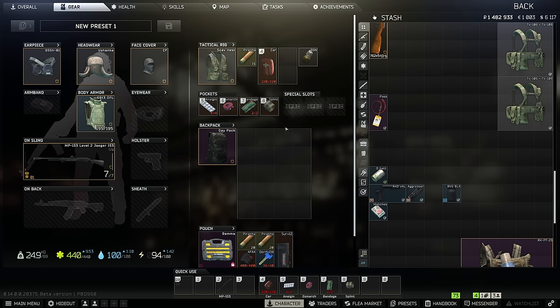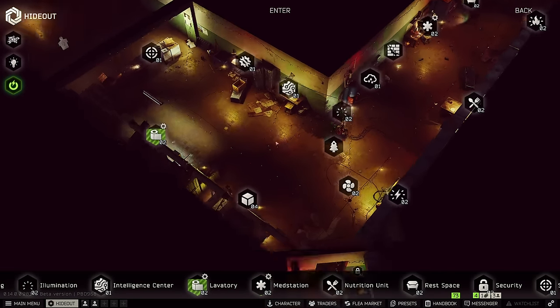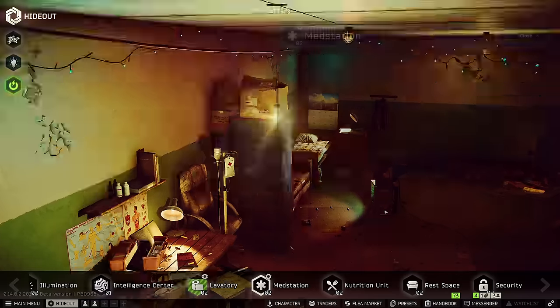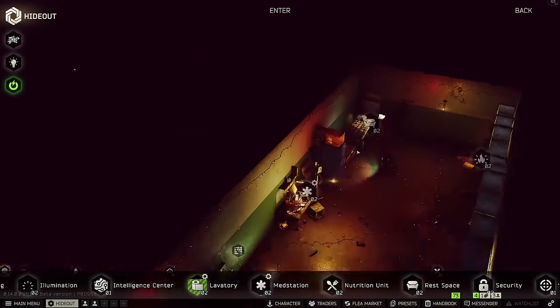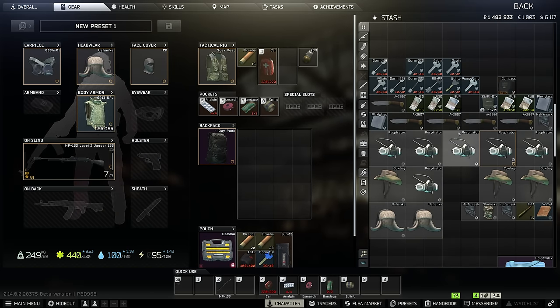This is just a super fast money making strategy you can utilize. I'm currently knocking out a task and just printing money. My hideout is at the max level I can have. For level 19, I've also purchased everything to hit level 3 on everything outside the med station — actually I do have a ledex sitting around for that. So if you want to print rubles like you're the fucking IRS, watch this guide.